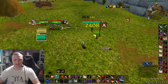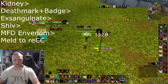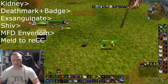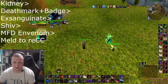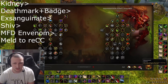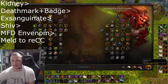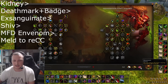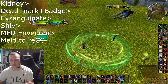The rotation is going to look like this: from stealth we Garrote into Kidney Shot, then Deathmark with Badge, Exsanguinate, Shiv, Mark for Death, and Envenom. The reason I shove the Shiv in before Mark for Death and Envenom is because Improved Shiv gives us bonus nature damage making Envenom hit harder, and it also applies Hemotoxin. If someone's healing the target this helps a lot - and if it's a Resto Druid with a talent that heals them while in a stun, this will reduce that healing too. Really good habit to build depending on what target you're killing.